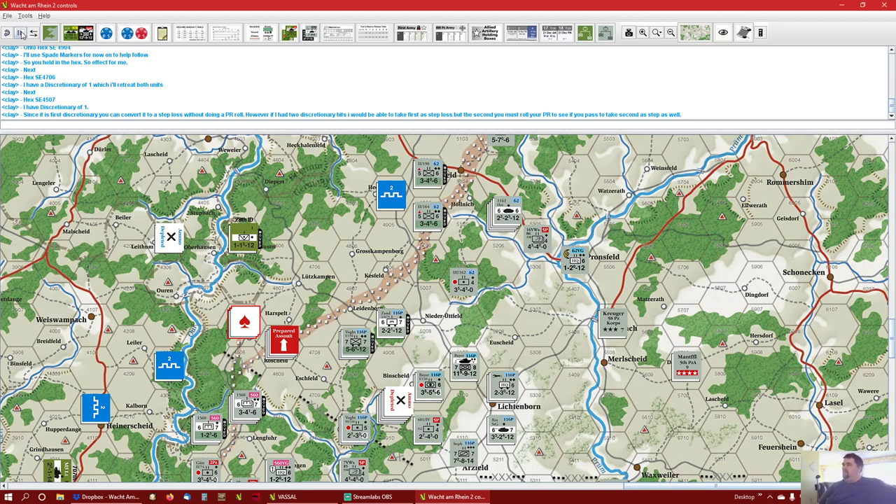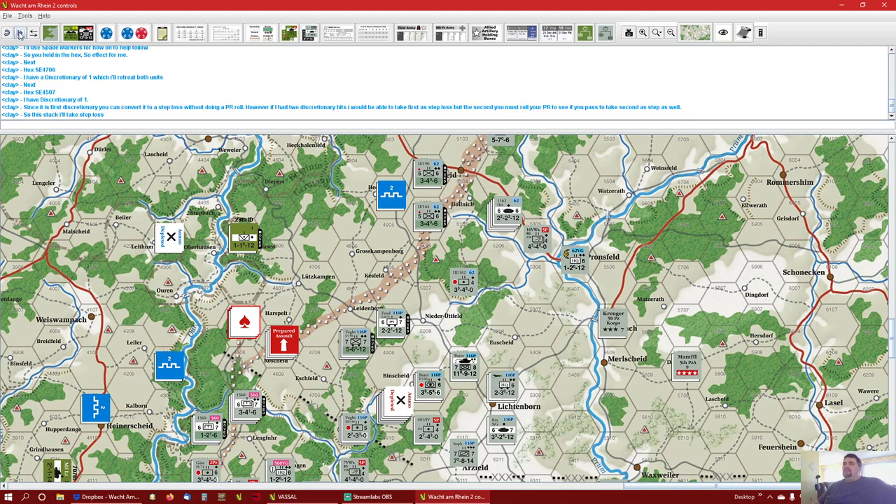He says if he had two discretionary hits, he'd be able to take the first as a step loss, but for the second you have to make a PR roll. So you kind of gamble. In this stack, he's going to take the step loss and stay there. There are some nice tanks. I do love the markers in this game — I think they look nice, they're laid out well, and to me they're not too crowded. I've played some games where the counter is just hard to read. They do a really good job with as much information as they have.